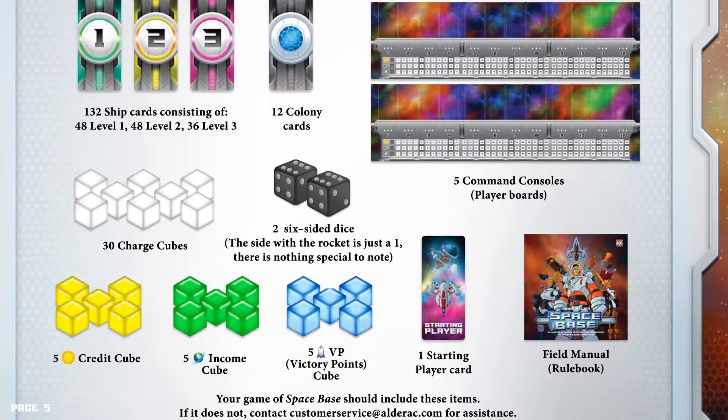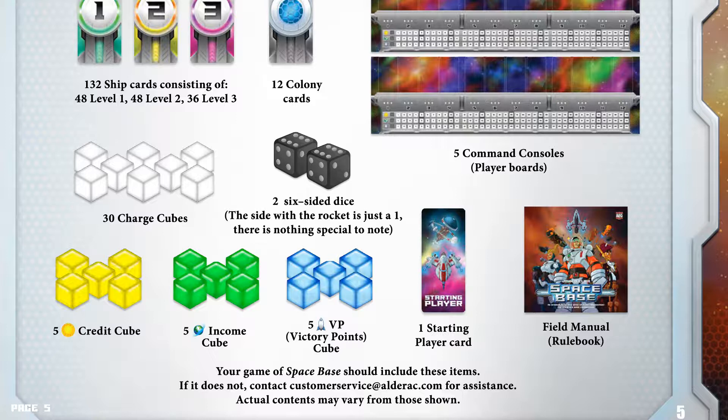5 credit cubes, 5 income cubes, 5 victory point cubes, 1 starting player card, 1 field manual rule book. Your game of Spacebase should contain these items. If it does not, contact customer services at alderac.com for assistance. Actual contents may vary from those shown.